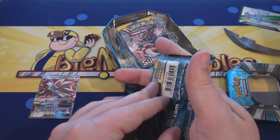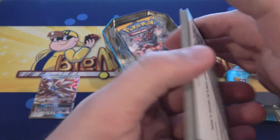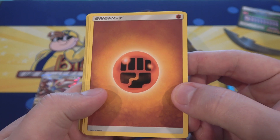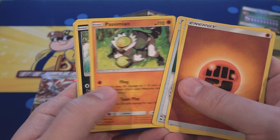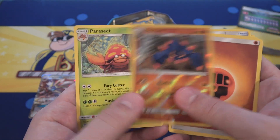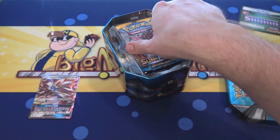Sun and Moon pack — four cards in these. We have an Energy, after that we have Boldore, Great Ball, a Simipour. Then after that, Carvanha. Zubat, Popplio, then Togedemaru, Shellder. Boldore for a reverse, and Parasect. I love that Carvanha artwork. Praise the sun — that's kind of what that reminds me of.